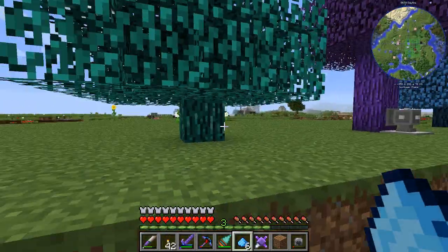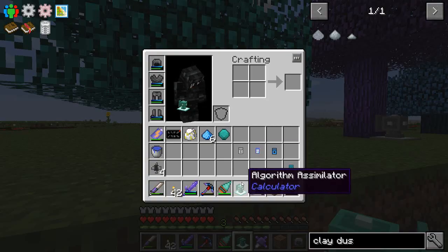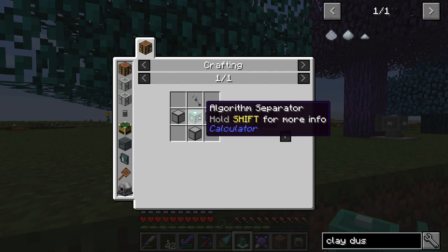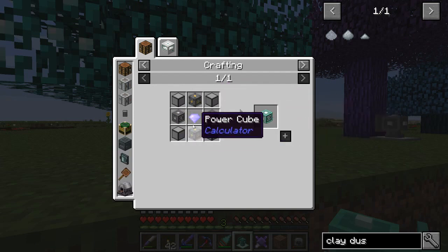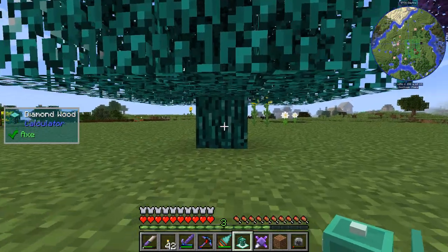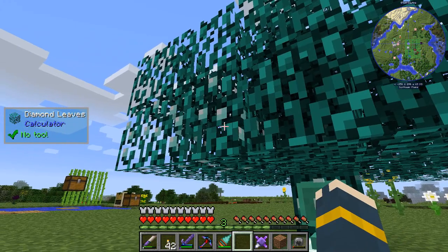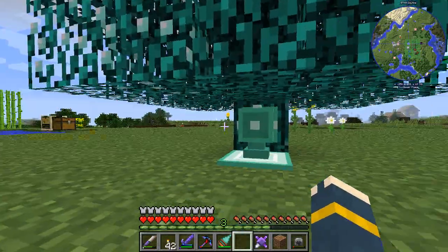I didn't actually do a whole lot of anything in between the episodes. The algorithm assimilator - I actually made this two episodes ago. The recipe for this is really simple. It's just like when we made the stone separator, only you use an algorithm separator in the middle. And of course the algorithm separator has the stone separators. Luckily I have plenty of empowered diamantine crystal left over. Let's put that on there and it should collect that soon.